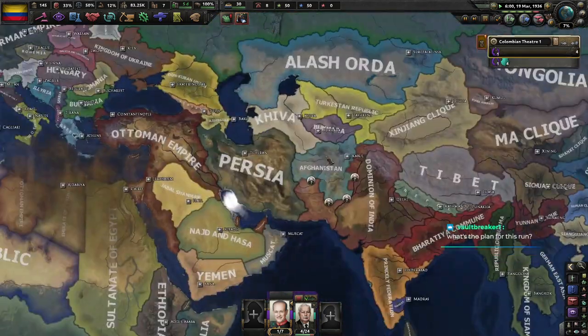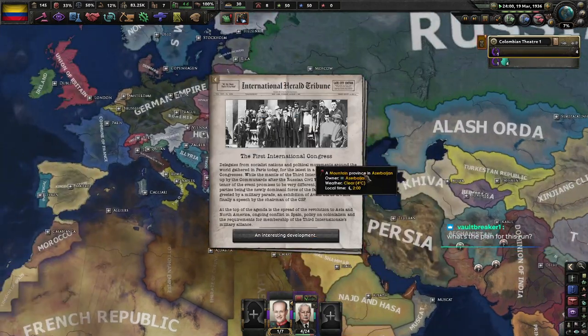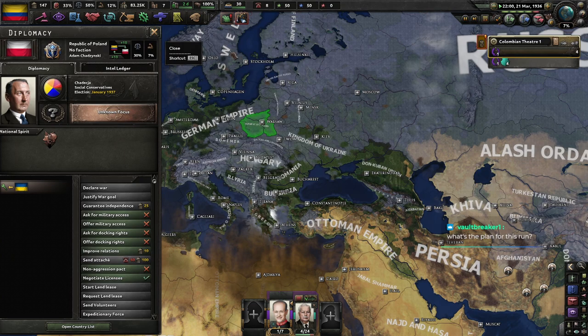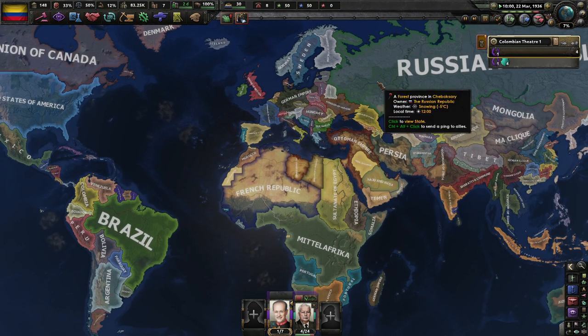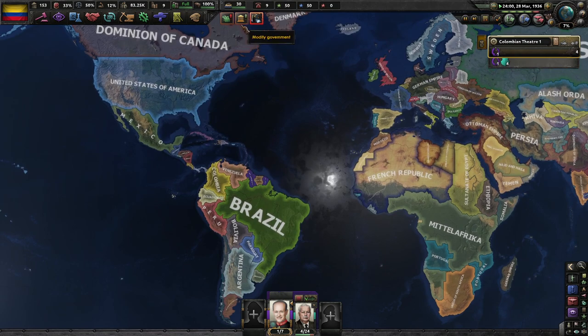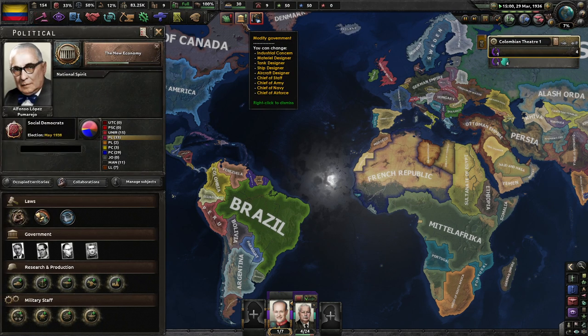Lioufate Provinces is obviously collapsing — nothing too surprising there. Afghanistan will probably end up losing their war. What's the plan for this run? Basically: form Grand Columbia, join the Reichspakt, and then continue on from there — beat the Internationale and anybody else in South America. Brazil goes socialist, Chile, Argentina — we'll see what happens. But forming Grand Columbia and joining the Reichspakt are the two main pillars here.